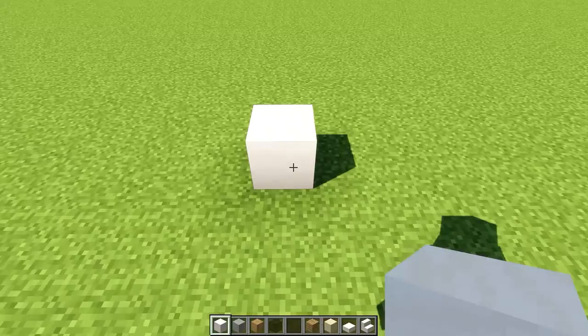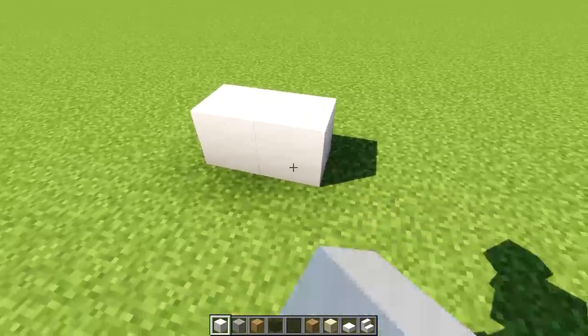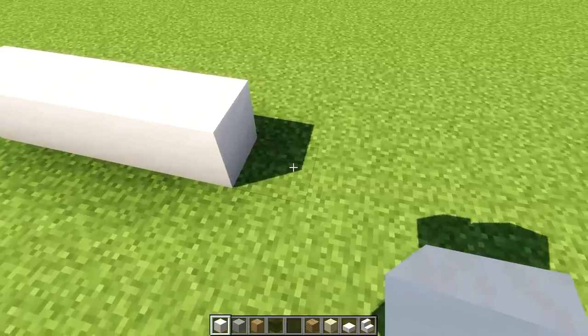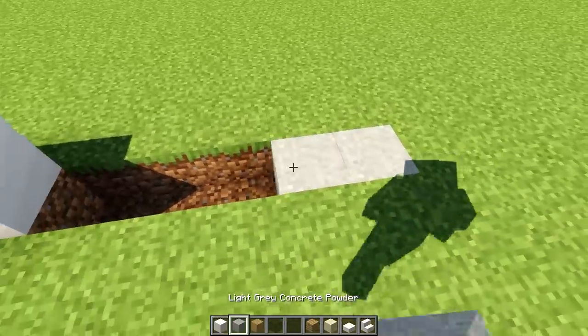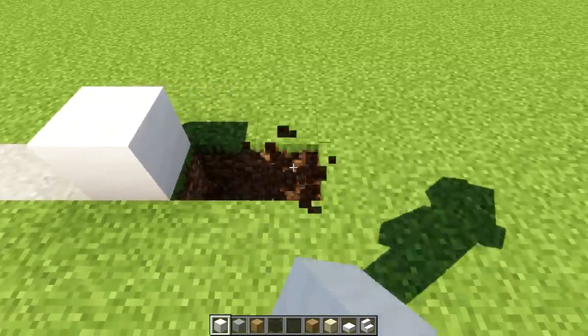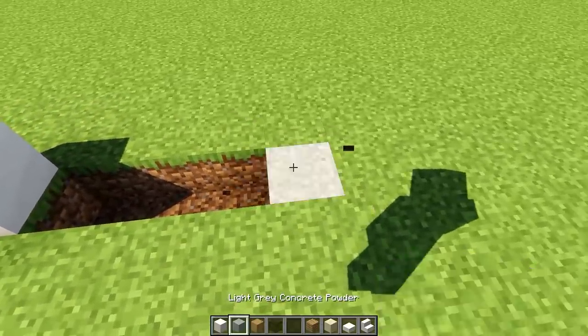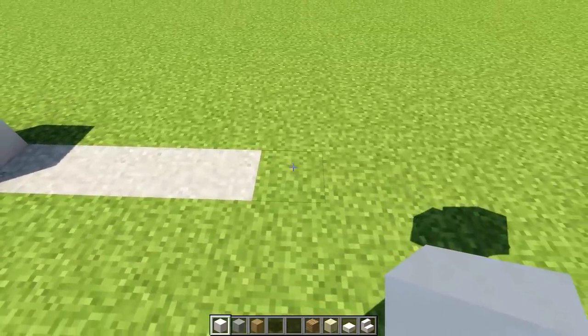We clap on the first block. Count one, two, three, four then dig down one, two, three, four and five, and fill that with the concrete powder. Get back to the smooth quartz and make a pillar, then dig one, two, three and four and fill that with the concrete powder. Then using smooth quartz, let's make a wall which is 11 in width.